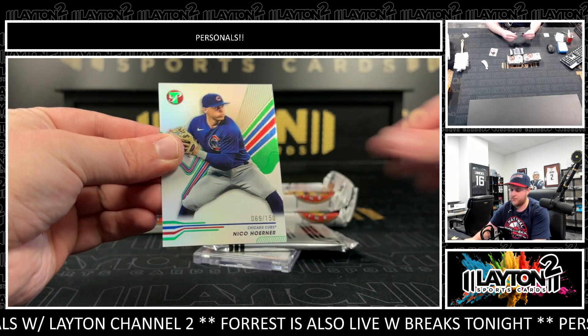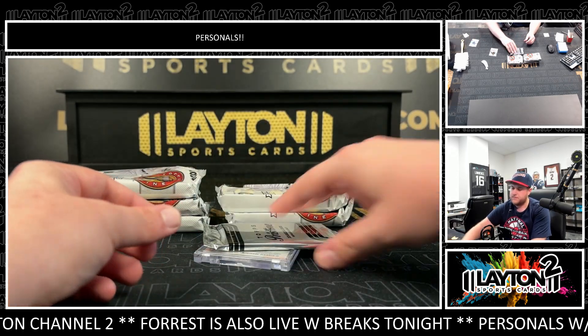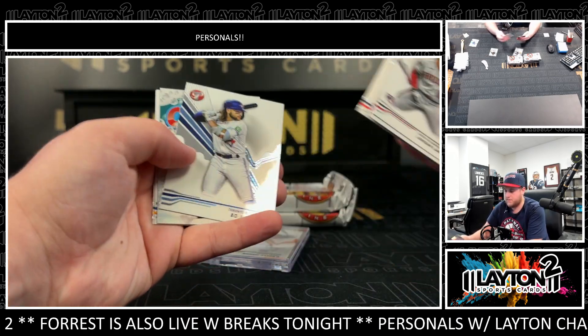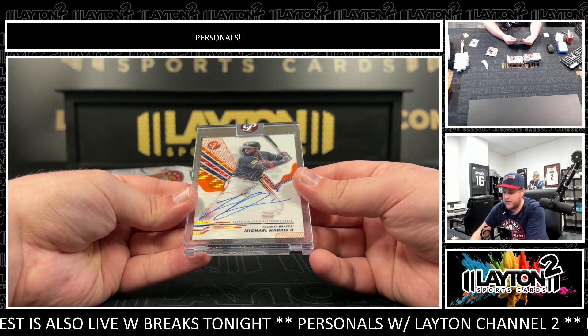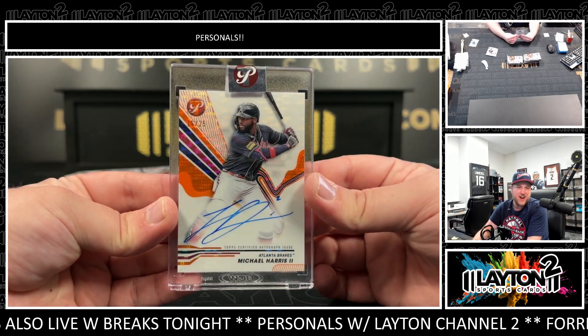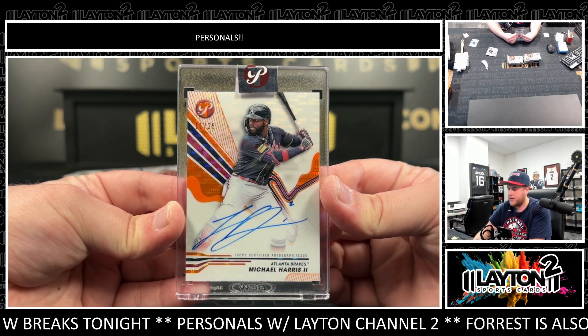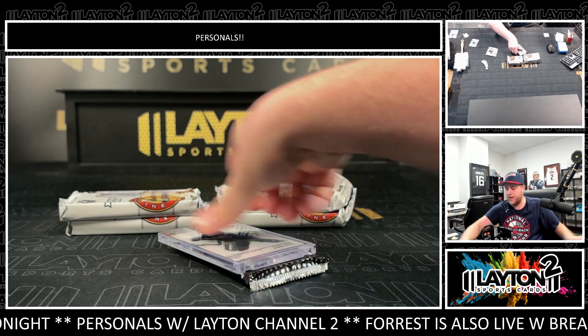Keep Brian Hayes in a green Nico Horner to 150 for the Cubbies. Squeaky clean J-Rod. And nice one here — it's going to be an orange Michael Harris auto to 25. ATL Michael. Congrats on that. Number 11 of 25, Michael Harris on the auto. Second year Michael Harris auto, that is.